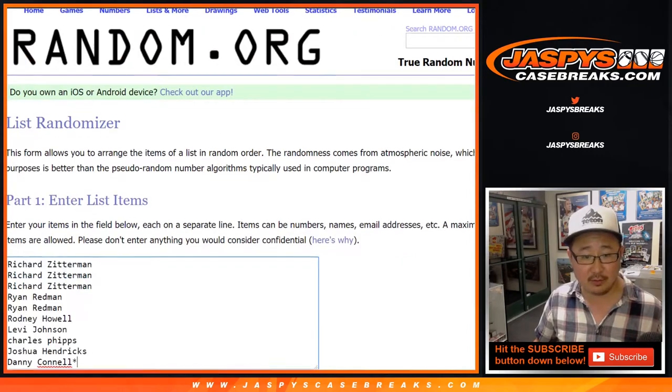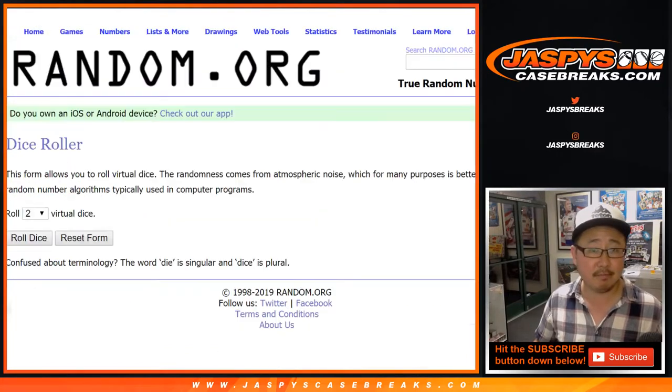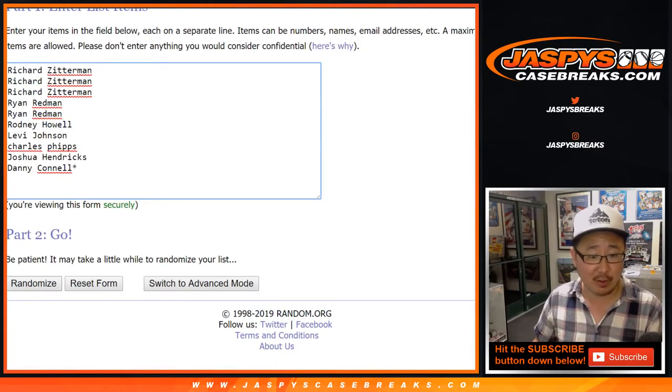Big thanks to these folks right here for getting into it — it's like a break within a break. Let's roll the dice. Let's randomize each list 8 times. We rolled a 4 and a 4 for number block 1.